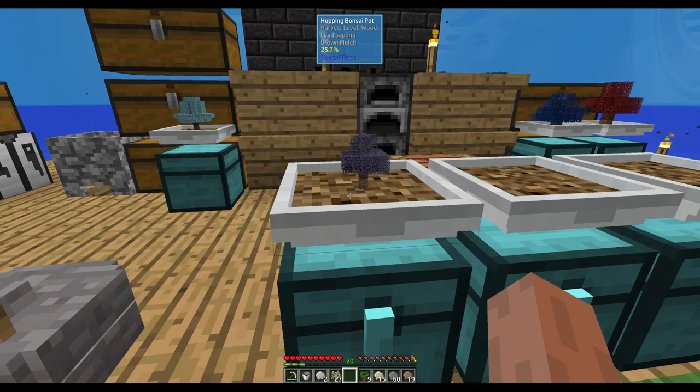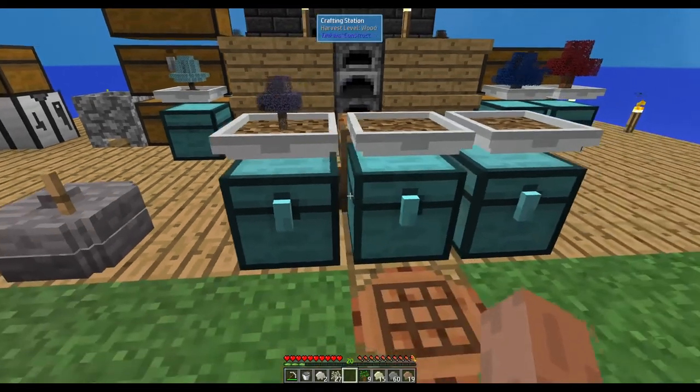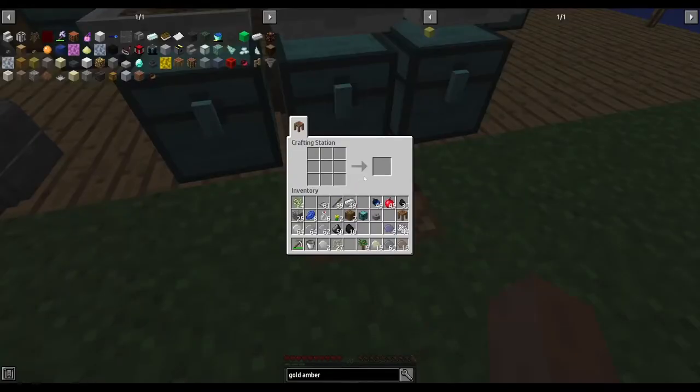For our tin sapling, we're going to need a piece of flint in the middle, four bone resin one in each corner, two gravel resin, and two clay resin. That will give us our tin amber.